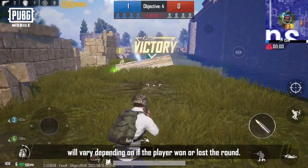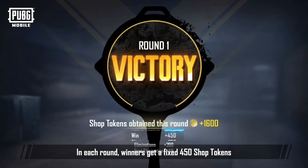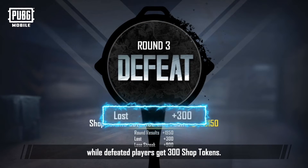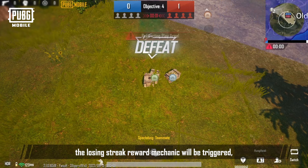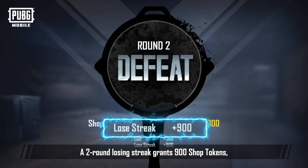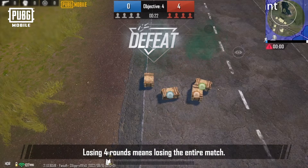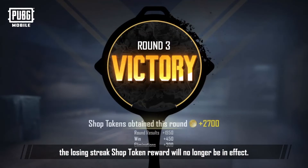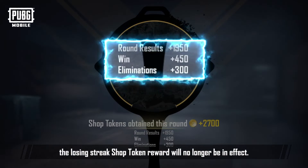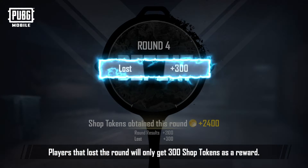Shop tokens obtained from the round outcome will vary depending on if the player won or lost the round. In each round, winners get a fixed 450 shop tokens, while defeated players get 300 shop tokens. However, when defeated players are on a losing streak, the losing streak reward mechanic will be triggered. A two-round losing streak grants 900 shop tokens, while a three-round losing streak grants 1500 shop tokens. Losing four rounds means losing the entire match. If the player wins a round and breaks the losing streak, the losing streak shop token reward will no longer be in effect. If the player's team loses again in the subsequent round, the previous losing streak does not continue — players that lost the round will only get 300 shop tokens as a reward.